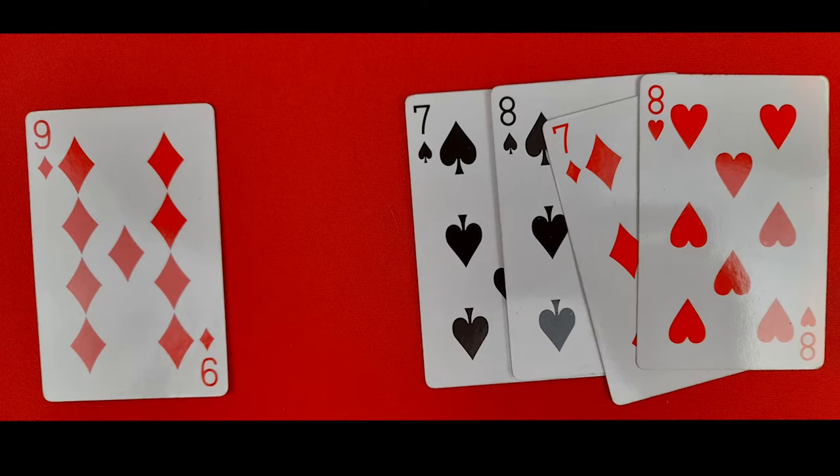Third example: two sevens, two eights, and the cut is a nine. I would score that: 15 two, 15 four, 15 six, 15 eight — then runs through nine, ten, eleven, twelve, thirteen, fourteen, fifteen, sixteen, seventeen, eighteen, nineteen, twenty — a pair is twenty-two and a pair is twenty-four. Total: 24 points.